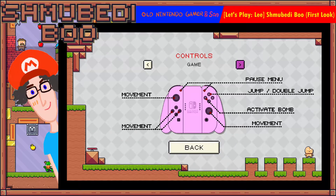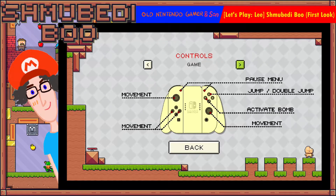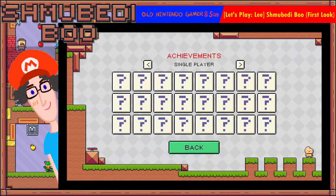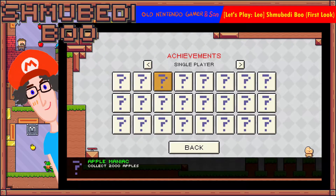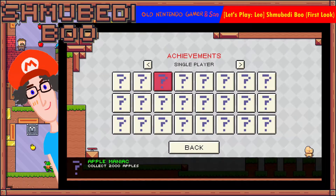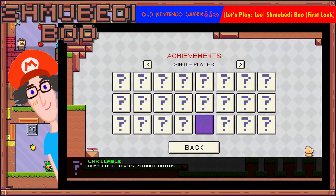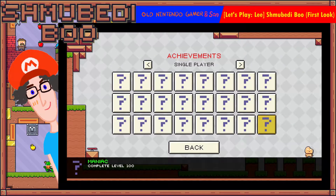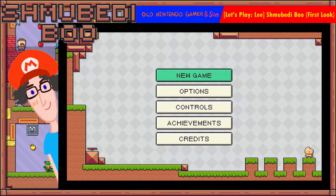Y is to activate a bomb. There are a lot of achievements to get done — things like collecting 100 apples, 1000 apples, apple mania collecting 2000 apples, 500 jumps, completing 10 levels without deaths, and completing level 100. So there are definitely 100 levels. There's single player and multiplayer.